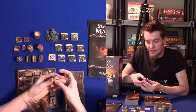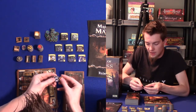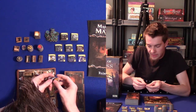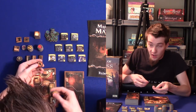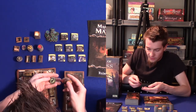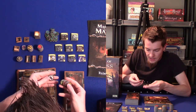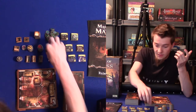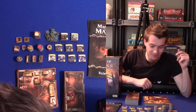Then you basically have the clue tokens. These remind me of Clue because they are color-coordinated — Colonel Mustard, Miss Peacock, Professor Plum, Miss Scarlet, Mr. Green, Miss White. This game always reminded me of basically Clue Cthulhu, and now they're actually confirming it.